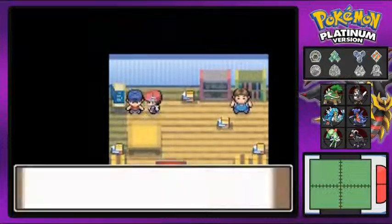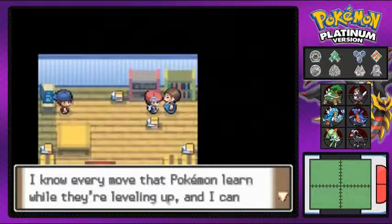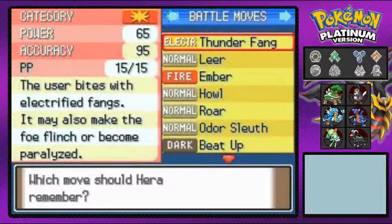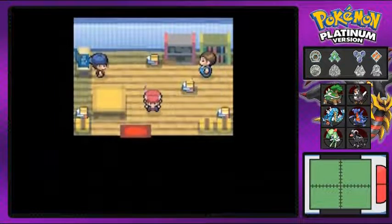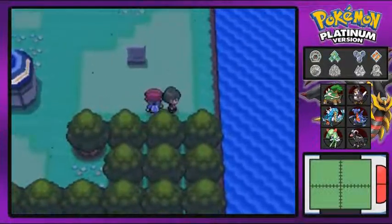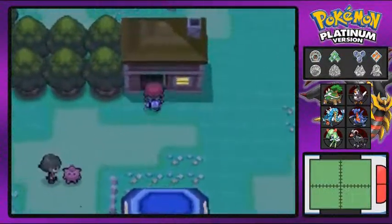There's a hidden HM — Surf — which is the other move we need to get eventually. The Move Maniac here — the Pokemon move maniac — if you give him a Heart Scale, he'll teach your Pokemon moves it's already learned or should learn. I'm thinking of teaching Hera Thunder Fang for good coverage against water types. There's also talk of the Pokemon Mansion at Route 212, which we'll be getting to.